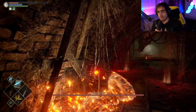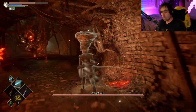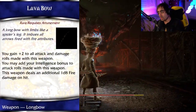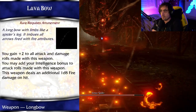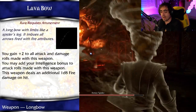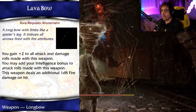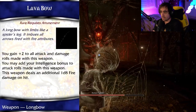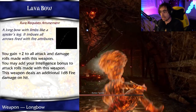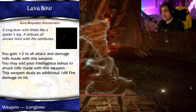So what does your party get for defeating this Armor Spider? Well, they would get the Hard Demon Soul, or you could just give them the magic weapon — the Lava Bow. It is a rare weapon that requires attunement: a longbow with limbs like a spider's leg. It imbues all arrows fired with fire attributes. You gain plus two to all attack and damage rolls made with this weapon, you may add your Intelligence bonus to attack rolls, and this weapon deals an additional 1d8 fire damage on hit. It's a really good weapon for any rangers who might need a bit of additional help.